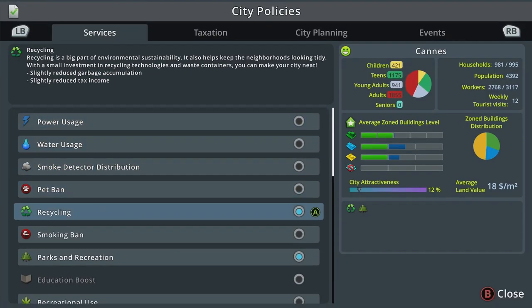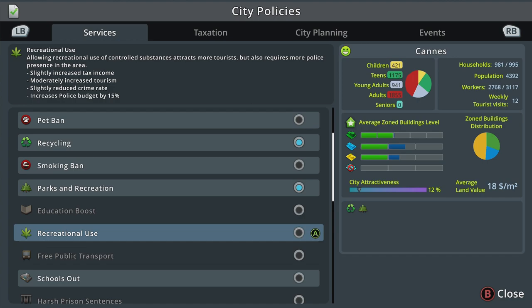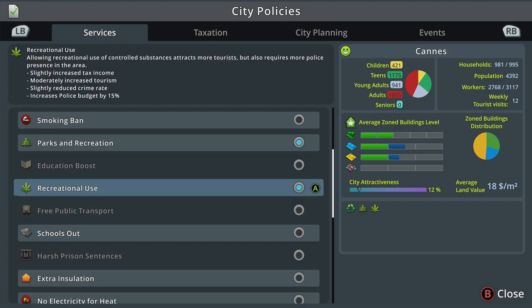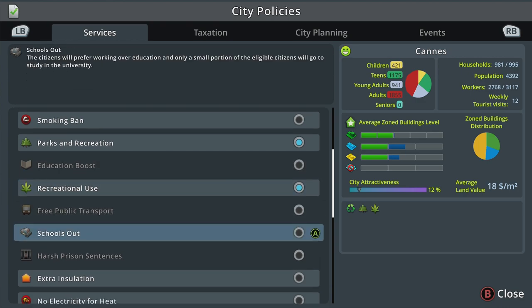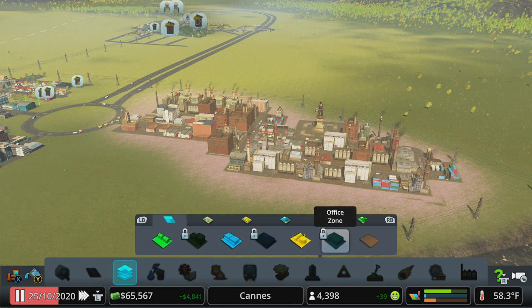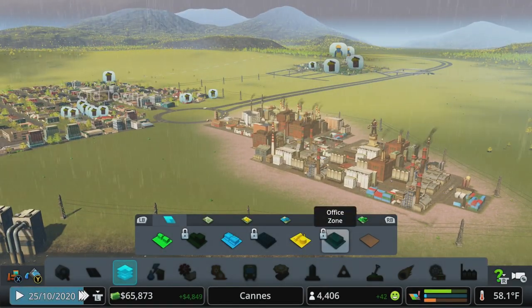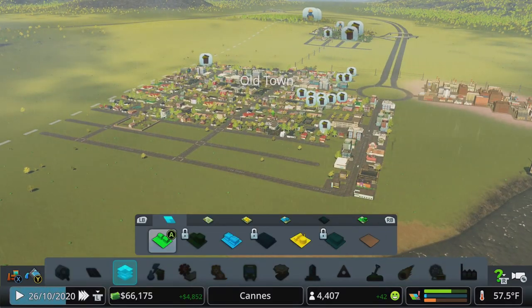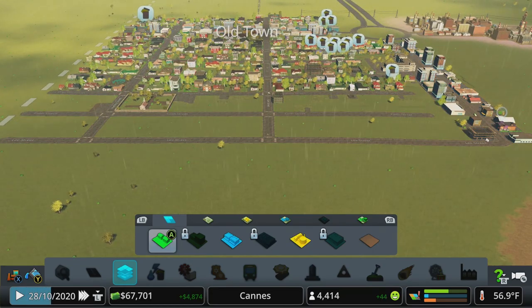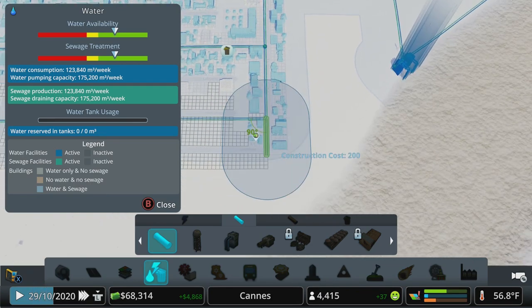Back to policies: we turned on Parks and Recreation and Recycling. We can also turn on Recreational Use — it slightly increases tax income, increases tourism, reduces the crime rate, and does increase the police budget, but overall it's a really good one for making money for your town. Another pair of policies worth discussing are Schools Out and Education Boost, which are useful depending on whether you want to focus on industry or office — we haven't unlocked office zoning yet, I think that comes at 7,500 population.